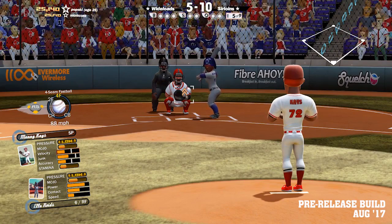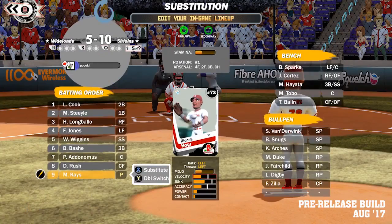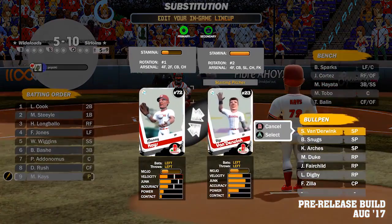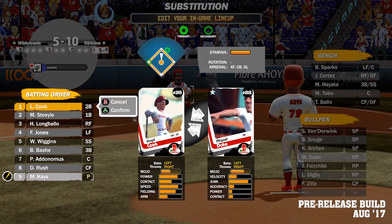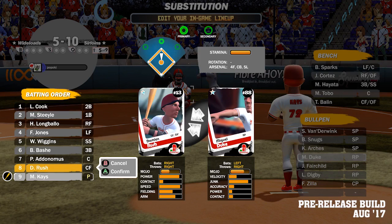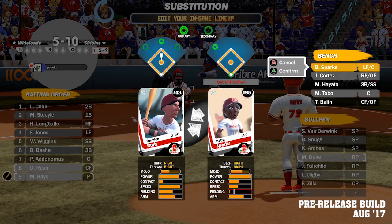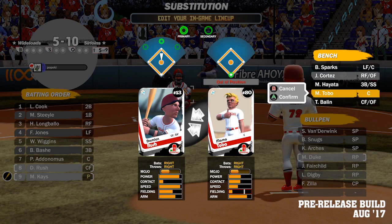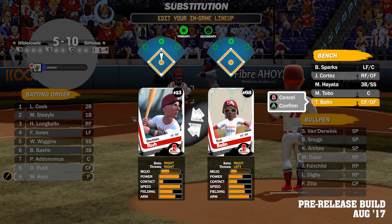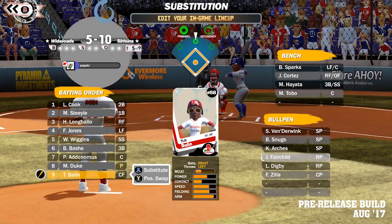Next up, a couple more things on lineup utilization. Double switches are in the game now, so those obviously come in handy in certain situations. In general the AI is going to be a lot smarter about utilizing their lineup — whether that means using double switches themselves, making sure that their pitchers aren't batting when they shouldn't be, or even doing things like making defensive substitutions late in close games.